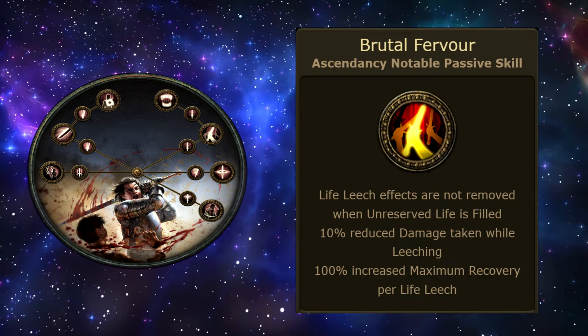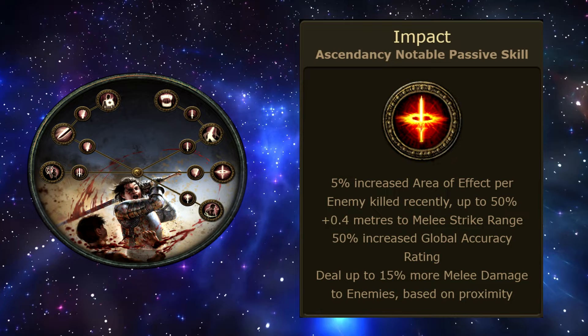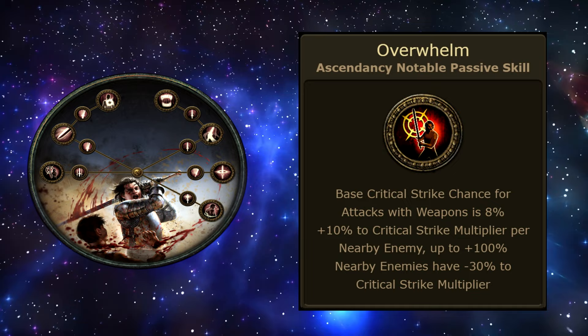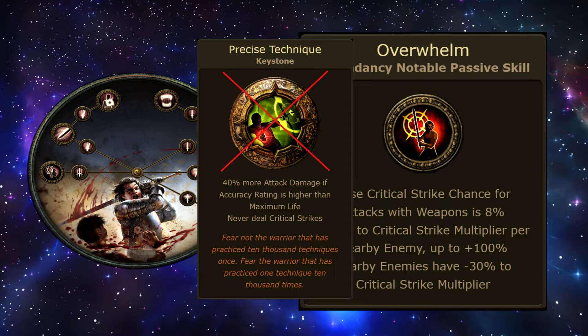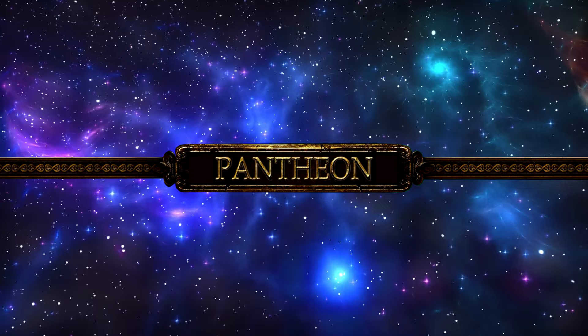The first Ascendancy choice is Brutal Fervor, which enables the Slayer to have permanent leech, helping us survive easily through all 10 acts. Our second Ascendancy, Impact, opens up our damage and clear speed significantly. This is followed by Overwhelm as the third choice. By this point, start investing in critical strike chance and speccing out of the Precise Technique keystone. By level 90, grab Bane of Legends for a massive damage boost against all bosses.